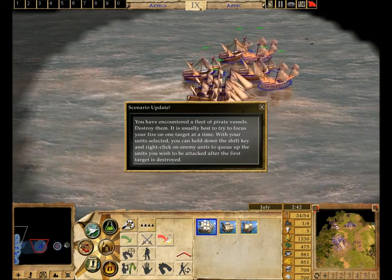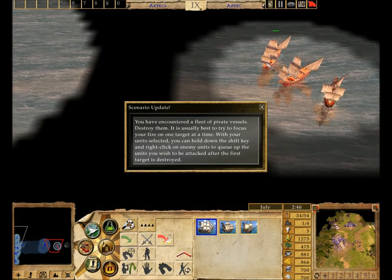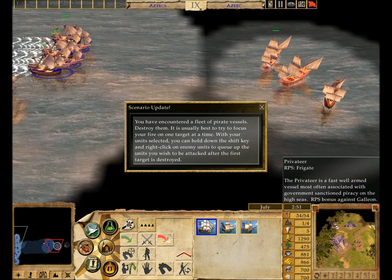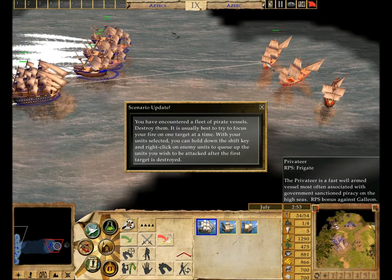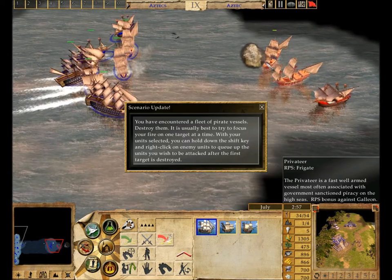You have encountered a fleet of pirate vessels — destroy them! It is usually best to try to focus your fire on one target at a time. With your unit selected, you can hold down the Shift key and right-click on enemy units to queue up the units you wish to be attacked after the first target is destroyed.